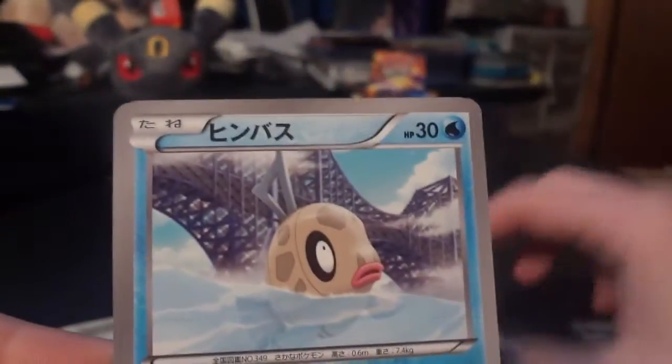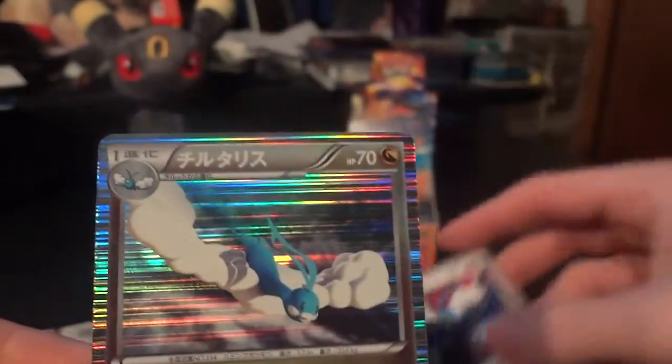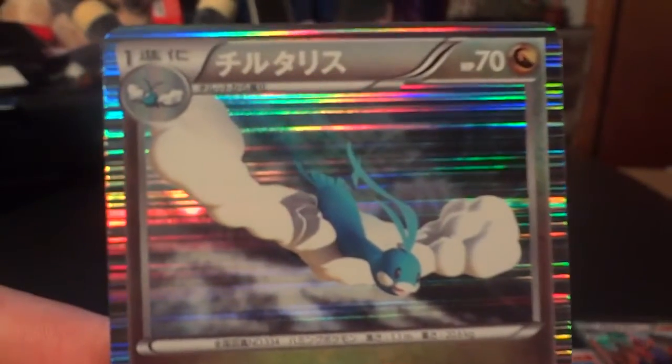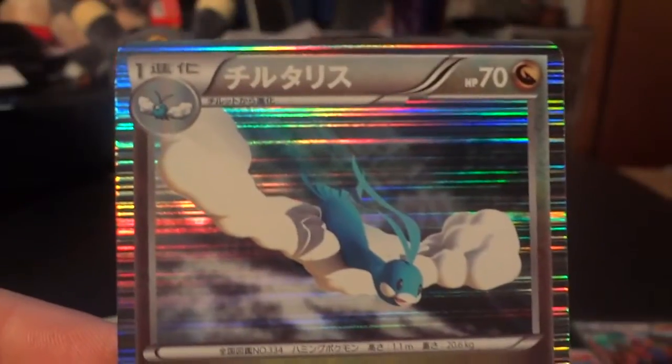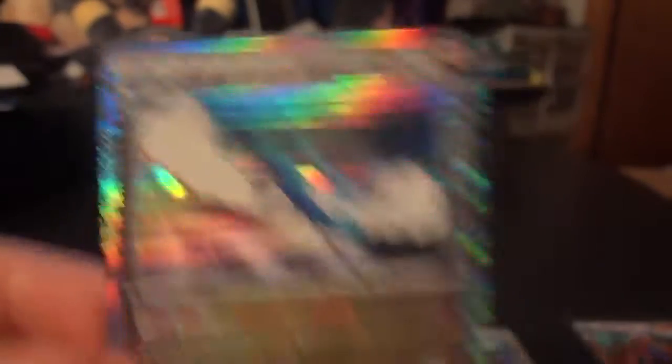Ninjask — I was looking at the Shedinja in the background. Phoebe, Swablu, Altaria holo. And the Boldore is a card that I unceremoniously chucked to the desk floor there. But Altaria holo — awesome. Really like this card; I'm a fan of Altaria anyways.